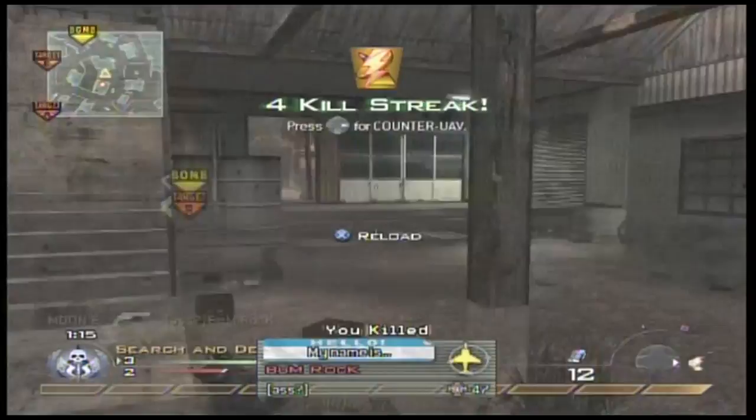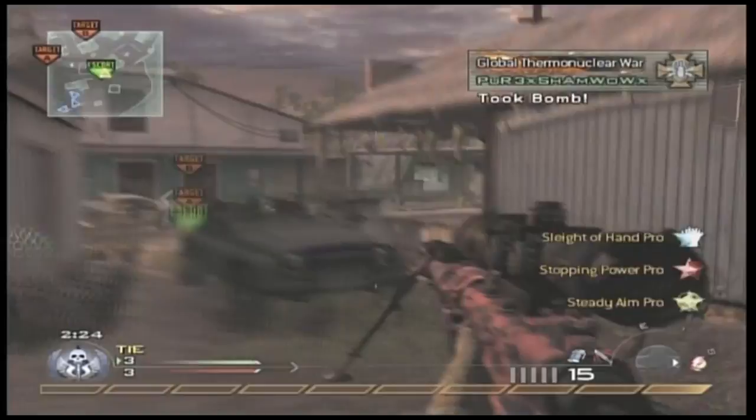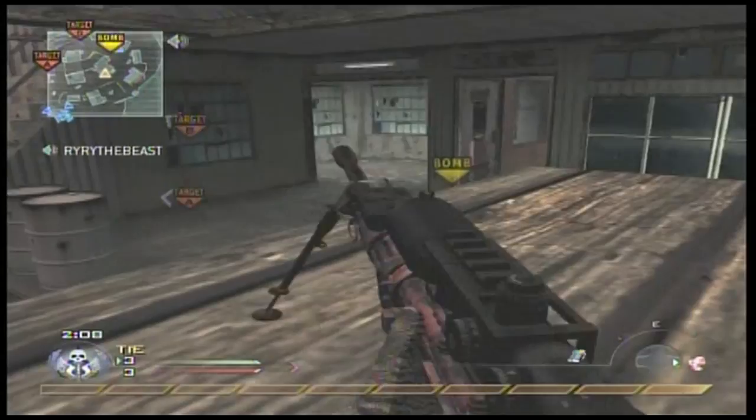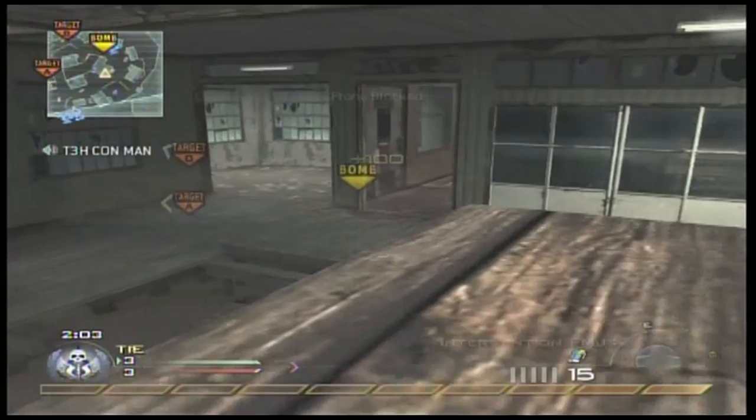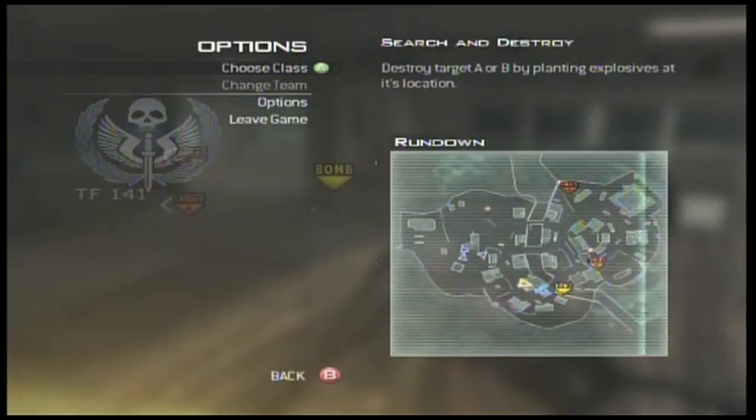This is just camping for a kill. A lot of my teammates do some work. Counter UAVs are so valuable when you're using a stopping power class. People rush care packages in Search and Destroy, and care packages give away your position. Counter UAVs are so effective because most people have stopping power and it can really help out your whole team. They don't know where I'm shooting from. Just get that counter UAV — press it out.